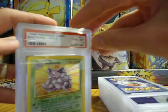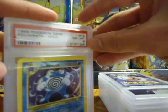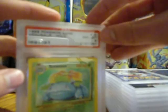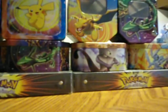Nidoking, Ninetales, Poliwrath, Raichu, Venusaur, and then there's Zapdos — this is the full 16-card set.